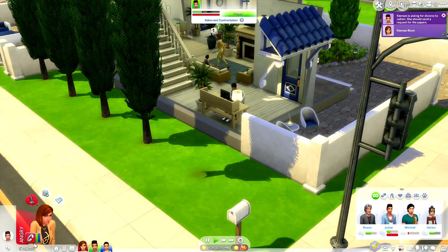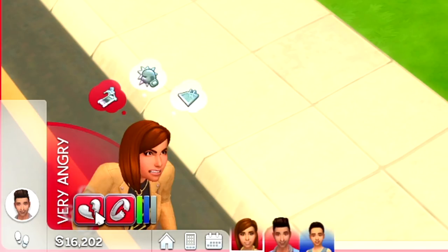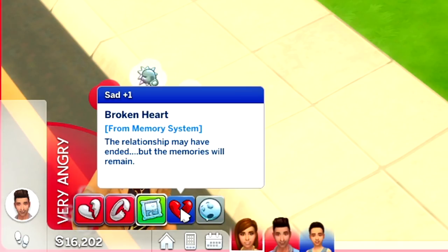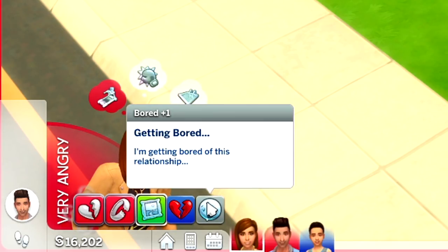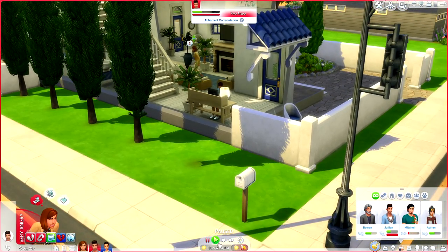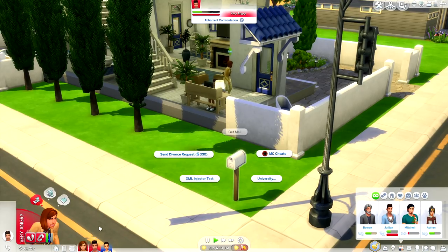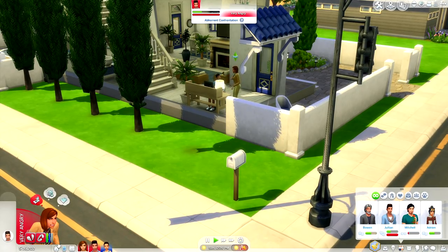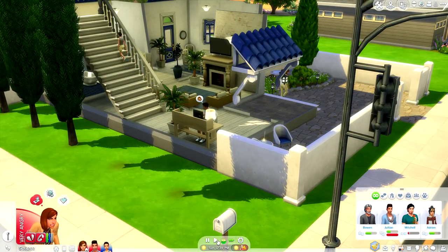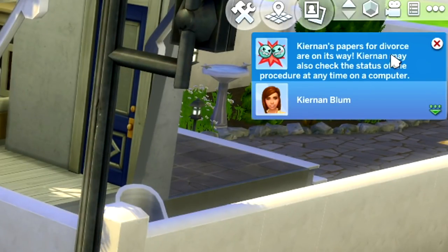If you look at the moodlet section, Kieran is angry - it says 'soon to be single,' 'getting divorced is never a funny business,' 'this marriage is not working,' 'I can't stand to have this Sim in my life anymore,' 'this relationship may have ended but the memories will remain.' Then you go to your mailbox and send the divorce papers for 300 Simoleons. It says 'Kieran's papers for divorce are on the way - Kieran may also check the status of the procedure at any time on the computer.' I've never been so excited to get a divorce.